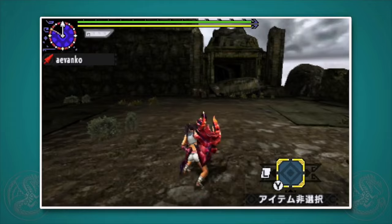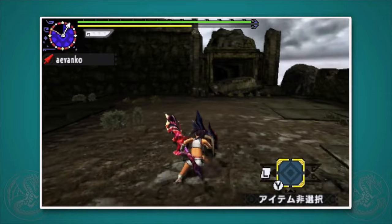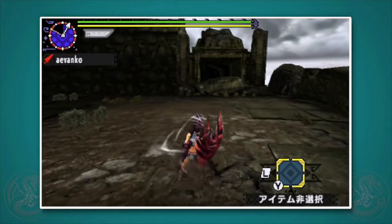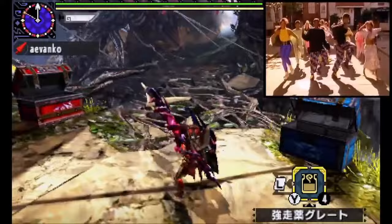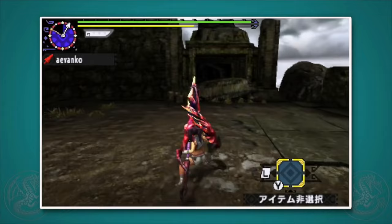After any thrust, you can back step by pressing B, or side step by pressing left or right on the circle pad and then B. This resets the combo, so you can do thrust, thrust, step, thrust, thrust, step, and so forth if you need to avoid the lengthier strong thrust. One big advantage the Lance has over Gun Lance is that you can do three steps in a row, and you can even mix them up. It's also worth noting that if you press backwards on the circle pad and B at the exact same time, you'll do a giant back step instead of a normal one.